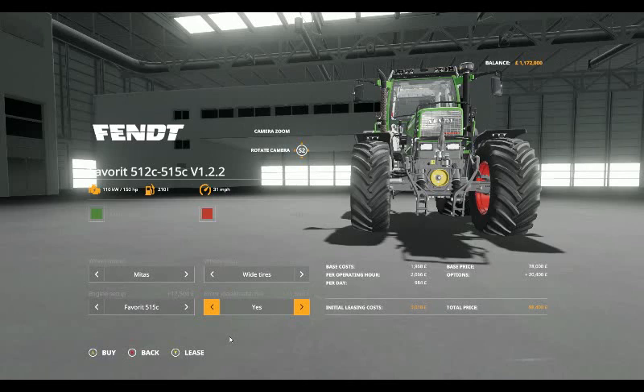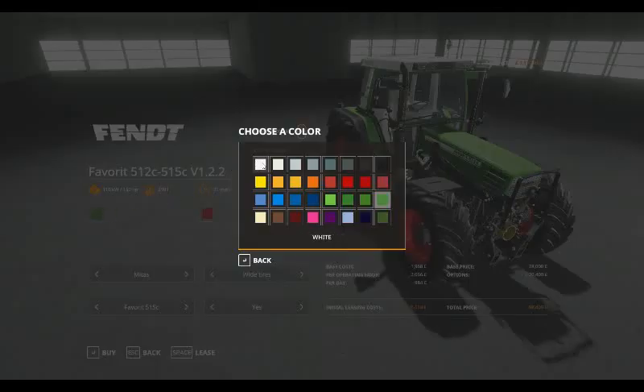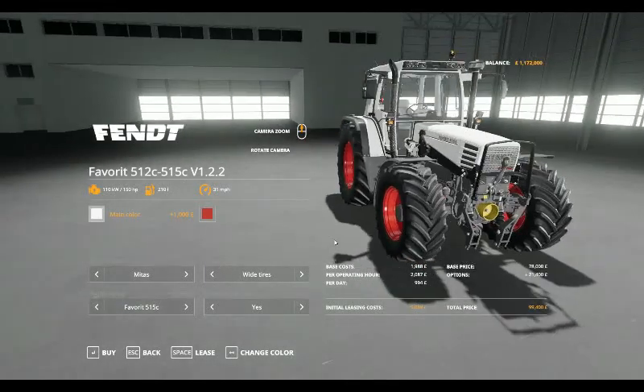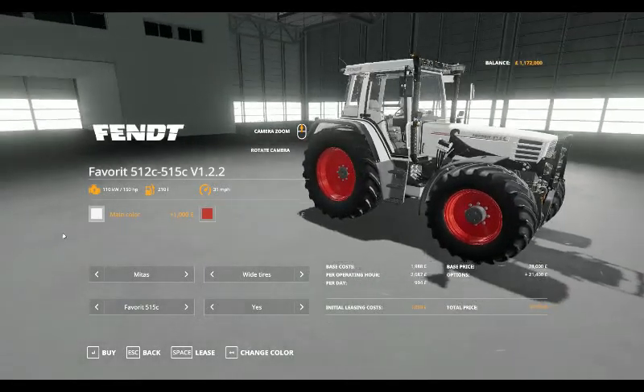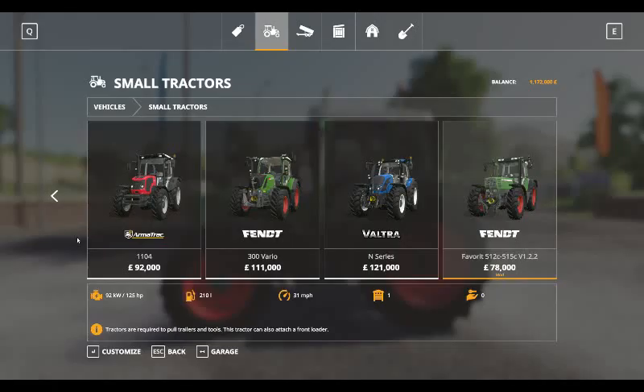The tractor has a base price of £78,000. With the most expensive options added, that adds £20,400, giving a total price of £98,400. Also with this, you can change the colour and have a bit of a David Brown look — change it to whatever colour you want.